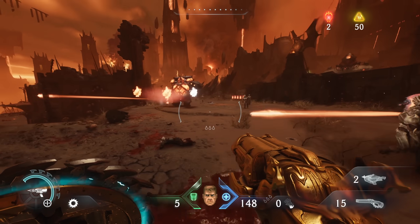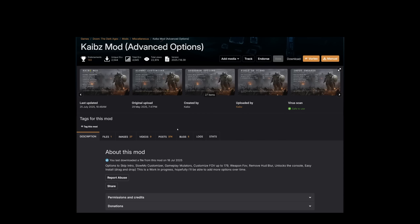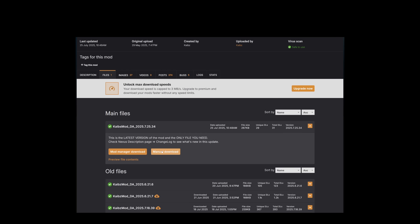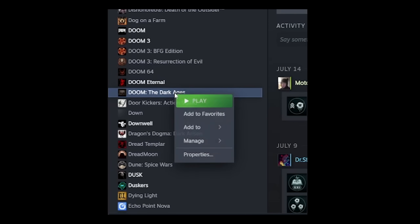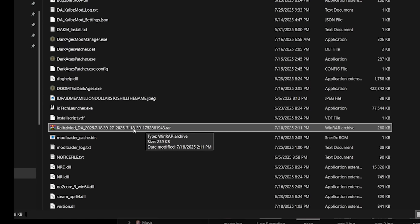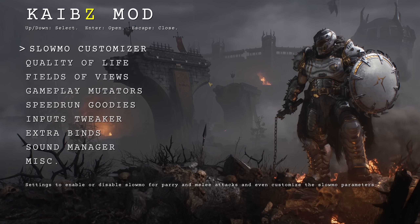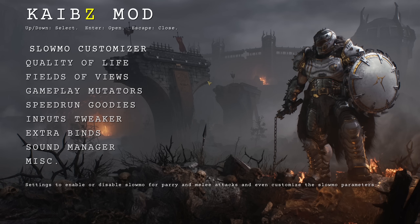If you want to install either of these mods, here's how you do it. For Kybe's mod, follow the link in the video description to the Nexus mod page, click on the file tab, and download the latest version. Open the game folder for the Dark Ages, which you can easily access by right-clicking the game on Steam and choosing browse local files. Place the mod in the folder and extract the zipped files into the game folder. After that, open the game, and when you're in the menu, hold the function key and press F8 to open the mod settings. Super easy — barely an inconvenience. Anytime you launch the game, you'll have access to this menu.